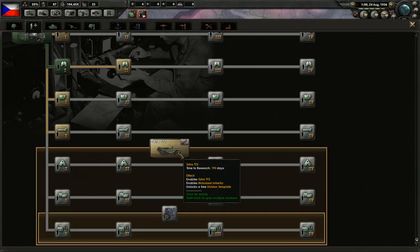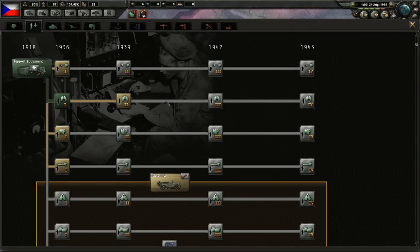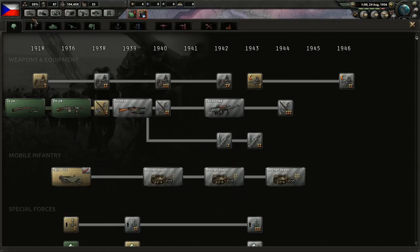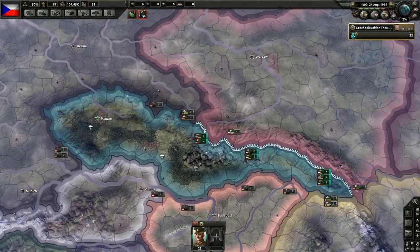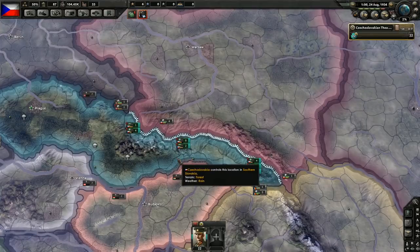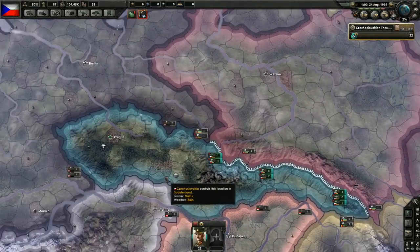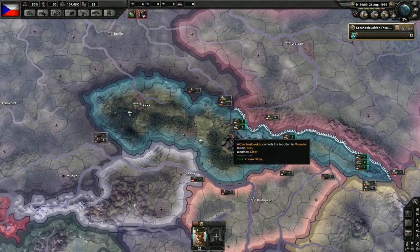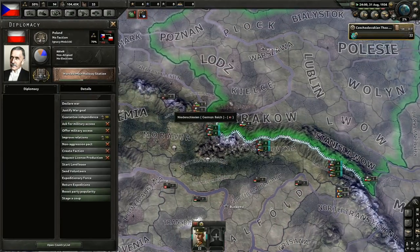We need the Tatra T-72 first, then we'll get started on that. We need field hospital before we declare a proper war on anyone. The question is: do we want to invade Poland before Germany does it? Well, maybe — it's something to consider, though it's a little too early right now.